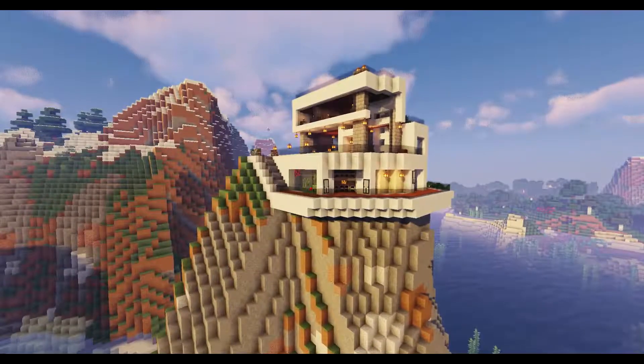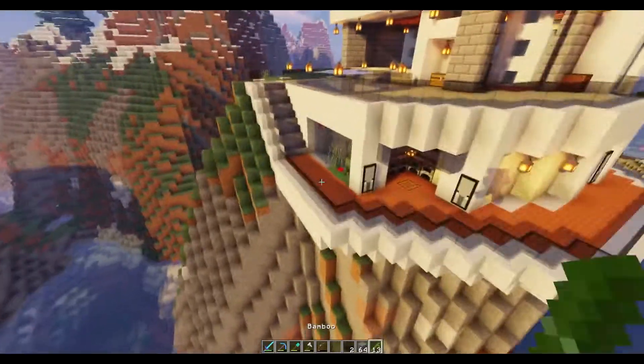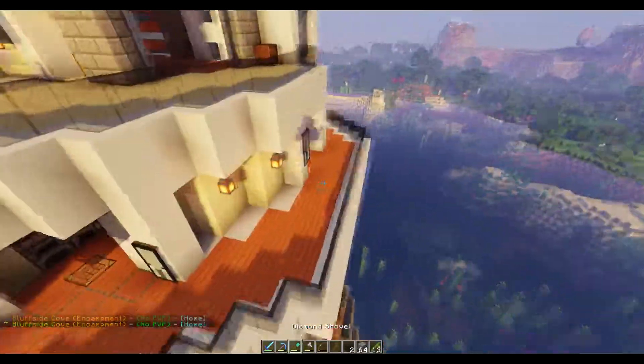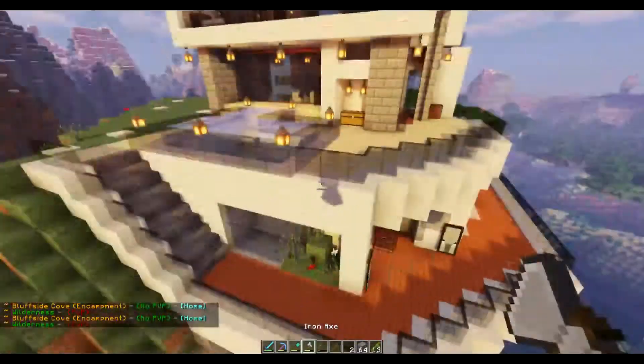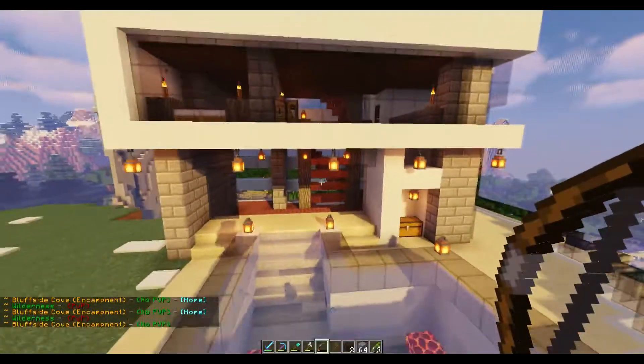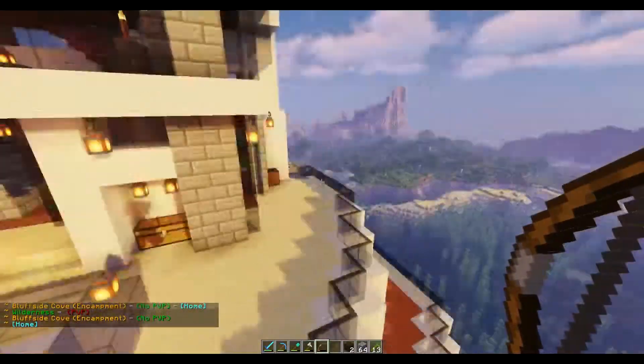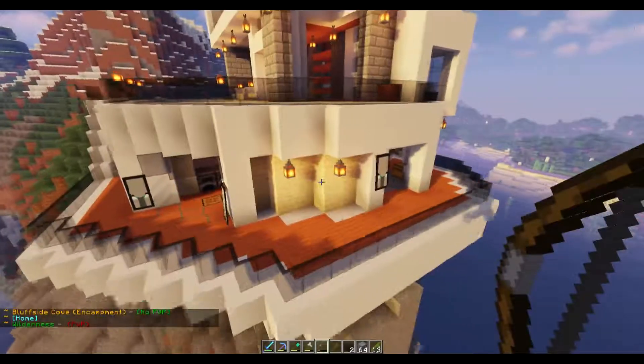I tried to have some good contrasting colors. I wanted the orange of the acacia wood as the deck on the bottom floor, and then as you go up to the main floor I wanted the floor of the house and the stairs to blend but not all be the same — because with modern builds you do want to have the same colors and same sort of block style.